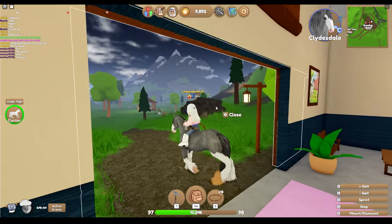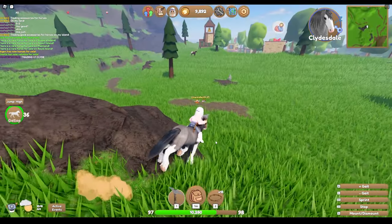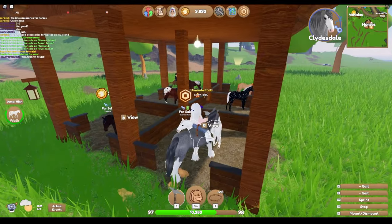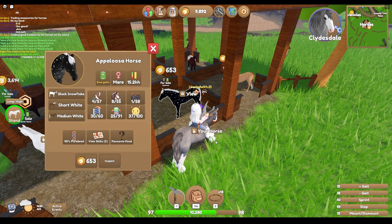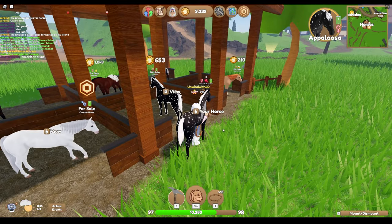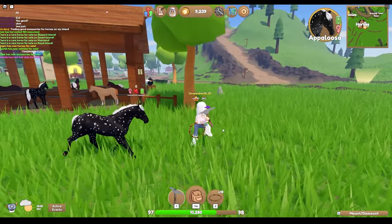I want to breed this horse but he doesn't love me yet, so I need to go ride him around and make him love me. Hopefully we're getting close — we've been doing lots of bonding, jumping and collecting coconuts and chopping trees. Oh my gosh you guys, look at this Appaloosa! I love that coat — this is one of the coats I really want on an Arabian, and it's only 653 gold. Wow, it's so pretty. Is this a rare color? I guess not, because it's just kind of chilling here. Did I just get really lucky or am I a fool for buying it? This is definitely a coat color I want on an Arabian, so I'm going to count myself lucky.